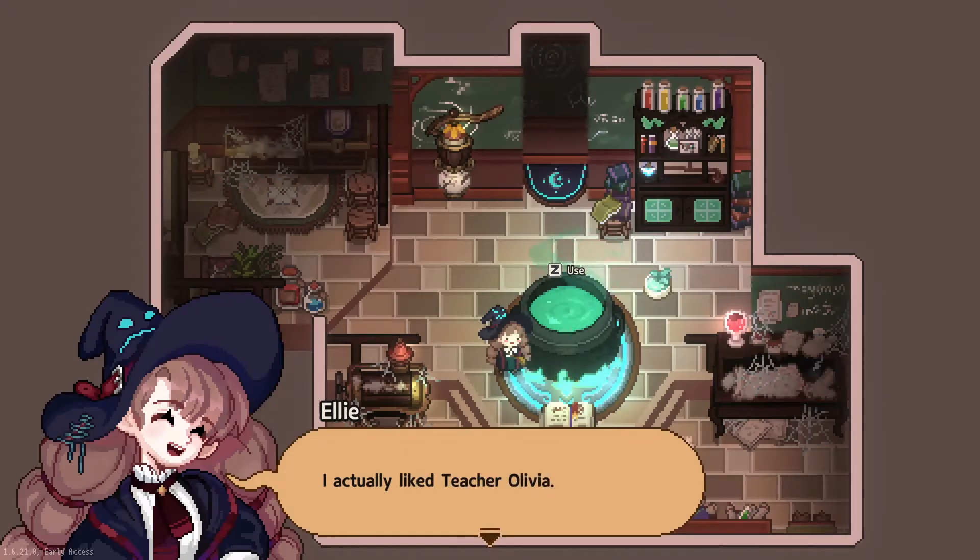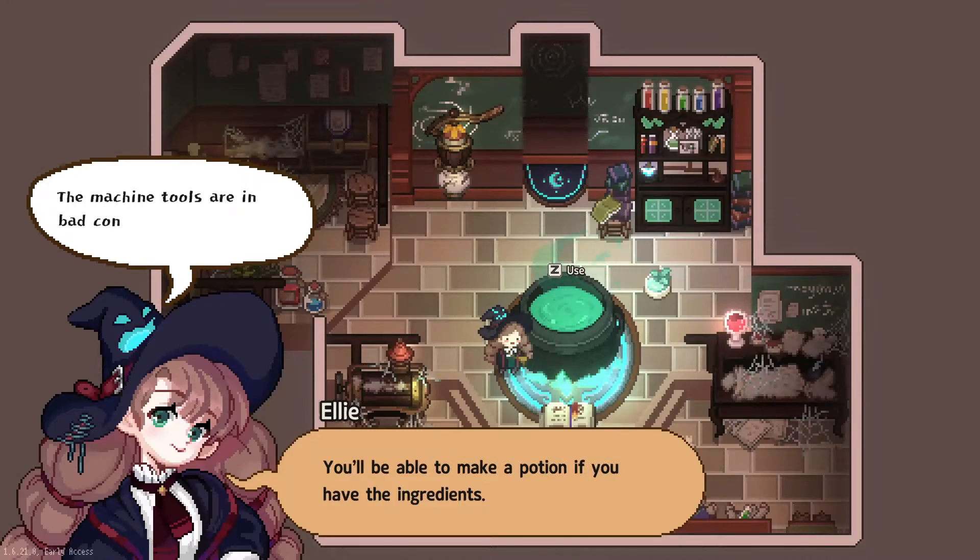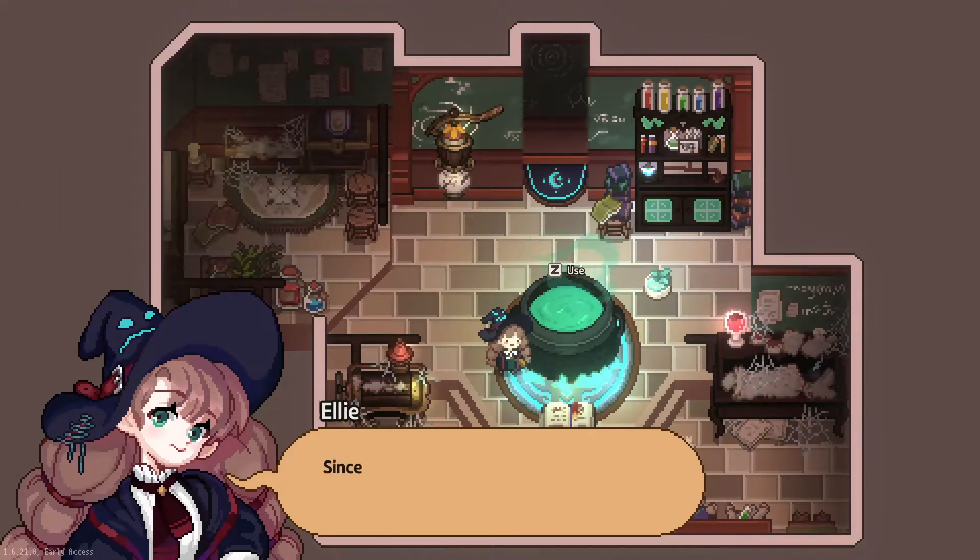I actually like Teacher Olivia. Still, the cauldron looks fine. You'll be able to make a potion if you have the ingredients. The machine tools are in bad condition, though. Since there are some discarded ingredients, let's make the potion we need using them for now.